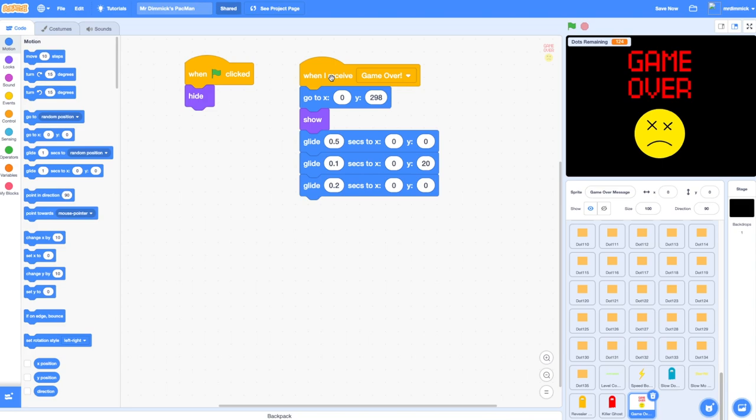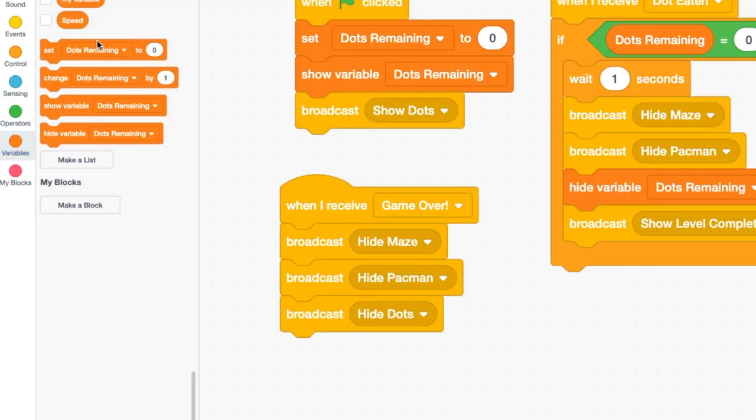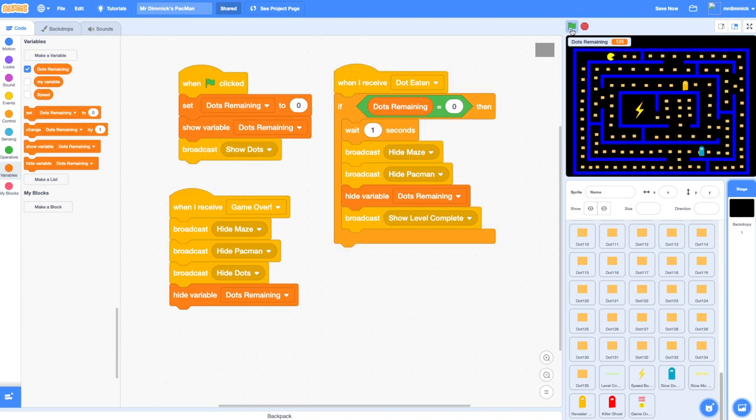We also don't want the dots remaining variable showing on screen anymore, so let's go back to the backdrop and use variables to hide dots remaining. Let's run this through and see what happens.